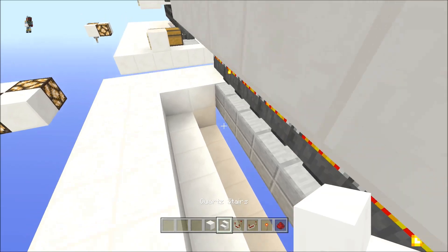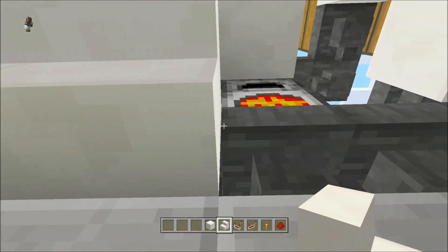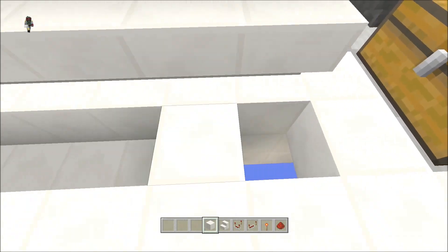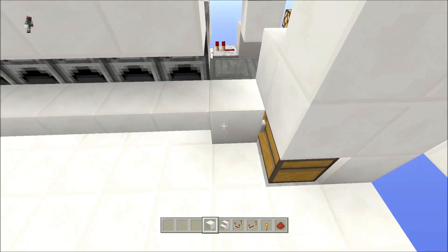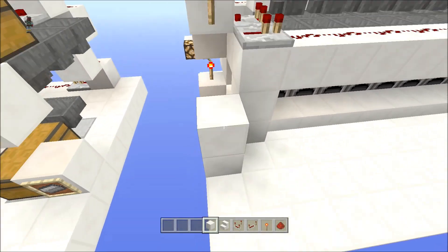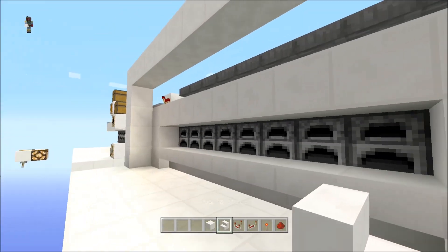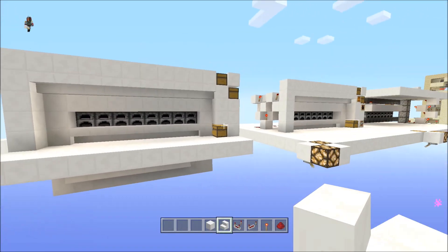Once you've got a little trench dug, come in underneath and place staircases upside down. Jump out and fill it all in. Then build a little frame right here and your outside frame needs to come up to the top until it connects. Do the same on the other side - that should make it look cool.